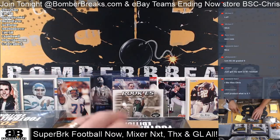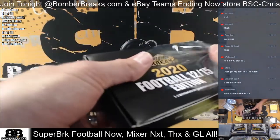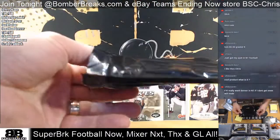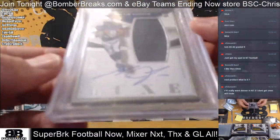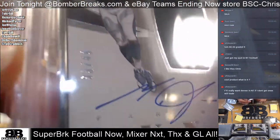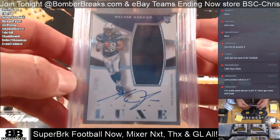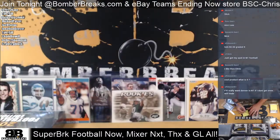Alright, Delbert, you are up at box number nine. Delbert, you have a Lux autograph rookie, 33 of 49 — Melvin Gordon. Lux silver auto, Mint nine, 10 on the autograph. Nice, congrats Delbert!